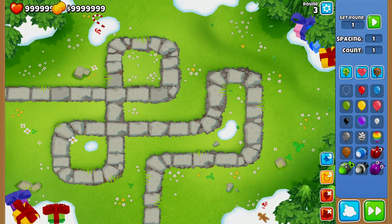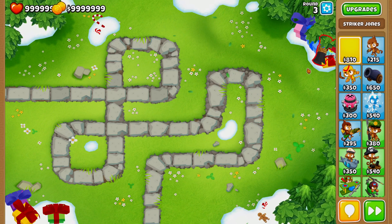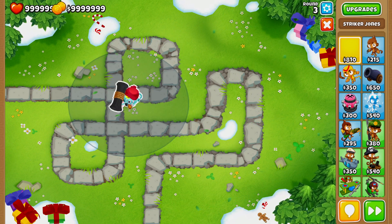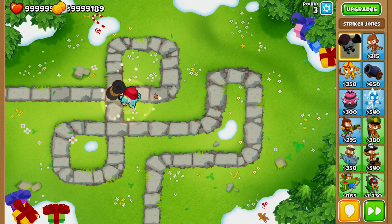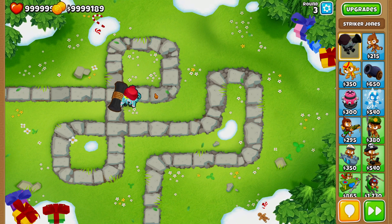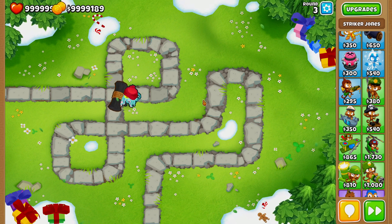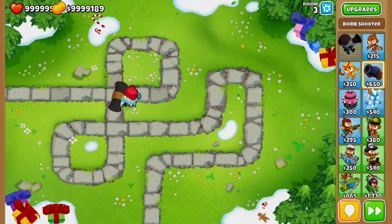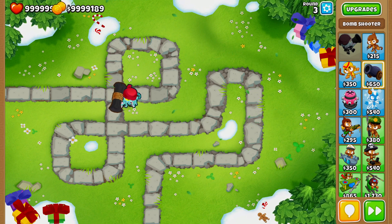The number two CHIMPS strategy is the Striker Jones, or MOAB Mauler strategy. The MOAB Mauler paired with Striker Jones is absolutely crazy — the amount of popping power you can pull out of the MOAB Mauler is insane. You want to pair Striker Jones with a bunch of MOAB Maulers, but also go with some Recursive Clusters and a couple of Balloon Impact Tier 4 Bomb Shooters.